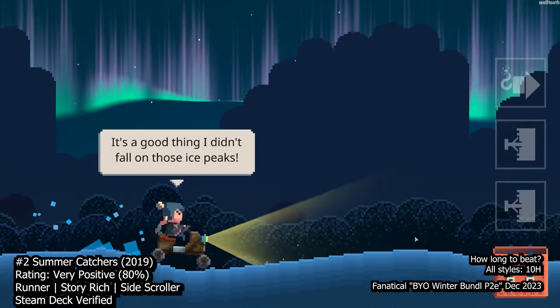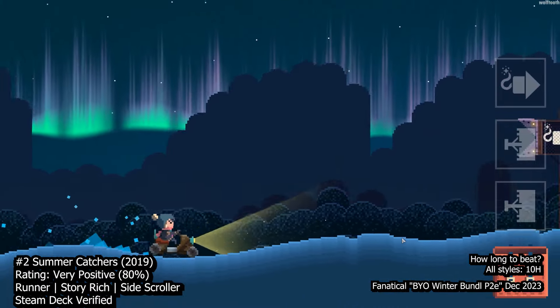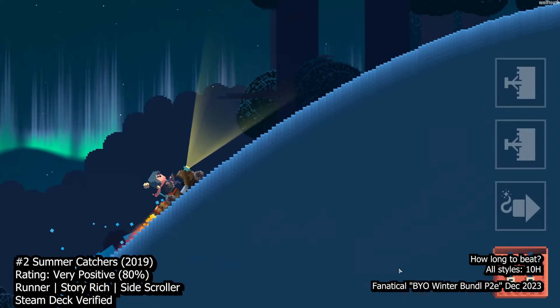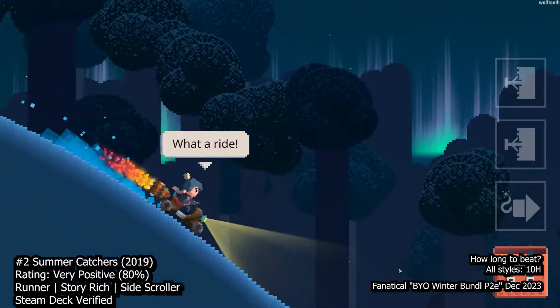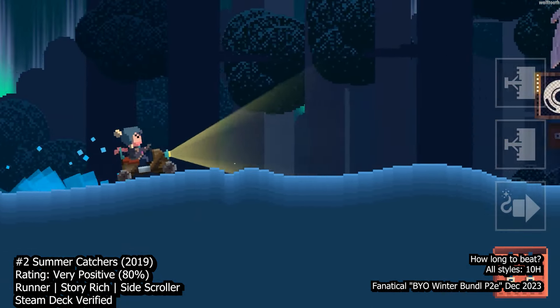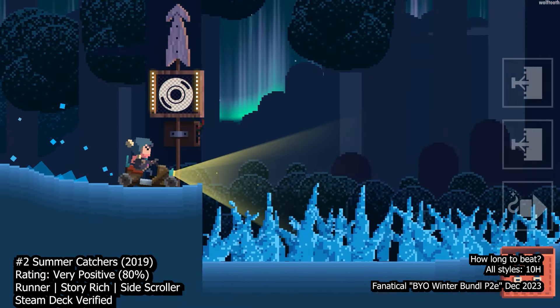You embark on a journey as a determined little girl in her homemade car, transitioning from frozen winter landscapes to the inviting warmth of the summer ocean. The core mechanics resemble an endless runner, introducing obstacles like icy pits and collapsing bridges.